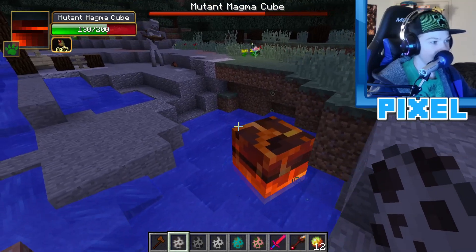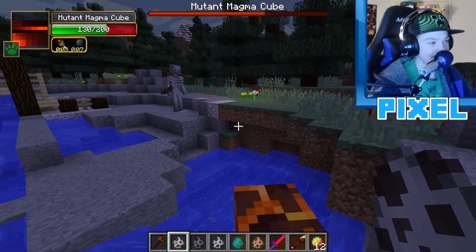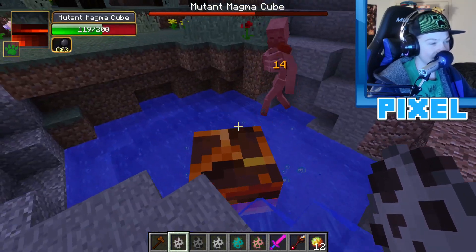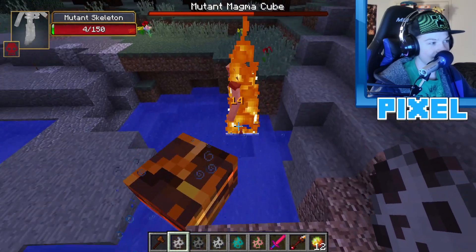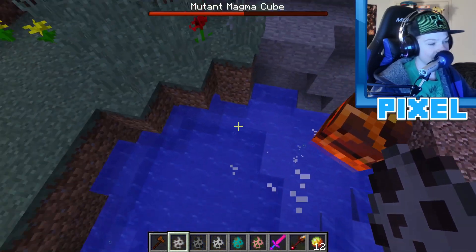The mutant skeleton gets pushed into a corner and then jumps into the pool with the mutant magma cube, dying as a result.